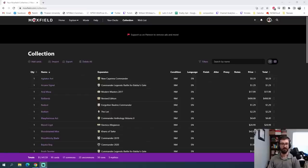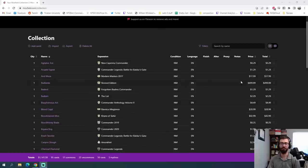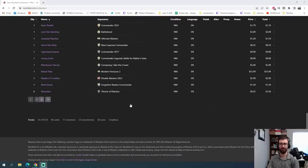Today's video is sponsored by Moxfield.com. Moxfield is a deck-building website for Magic: The Gathering, but they do a lot more than that — in addition to deck building you can also use it as a collection tracker, keeping track of what versions of cards you own, their condition, language, and even price. If you're looking for a website that can do it all, please consider checking out Moxfield — they support my content.